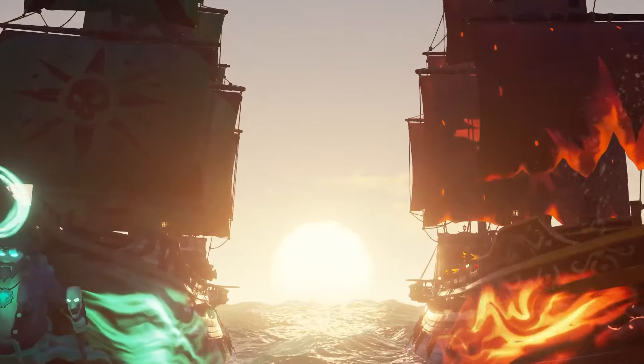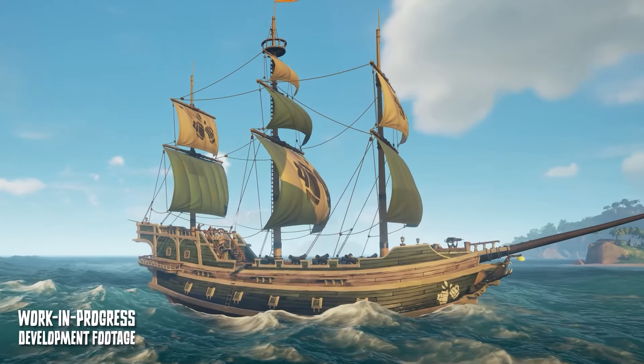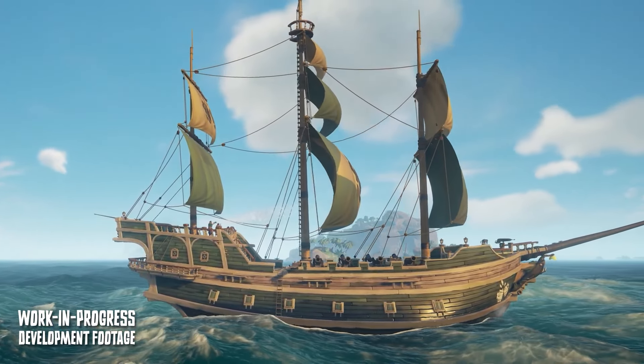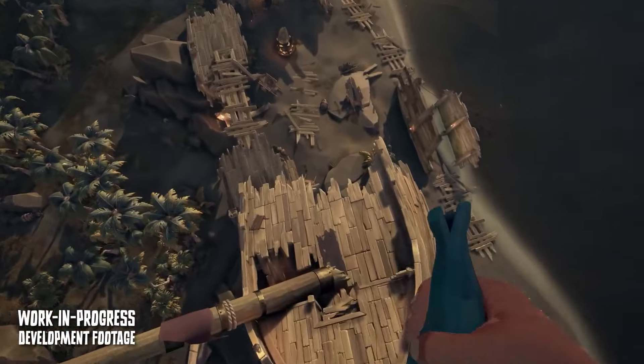The three tools Sea of Thieves are adding will forever change how we play and explore the world around us. The wind caller horn will allow players to blow wind into their sails to either escape or catch up with another ship, but it can also knock players off your ship or even stop fall damage.